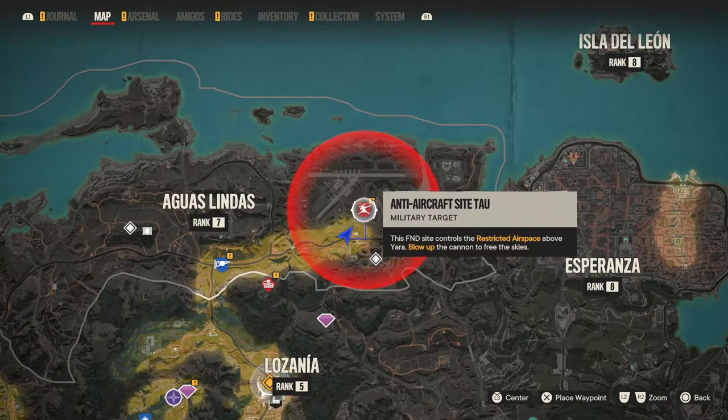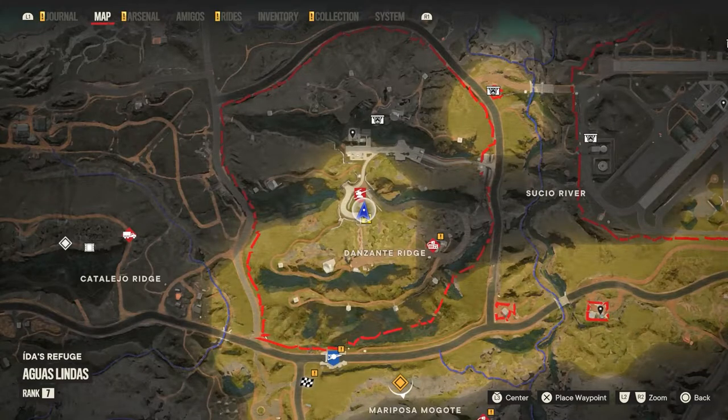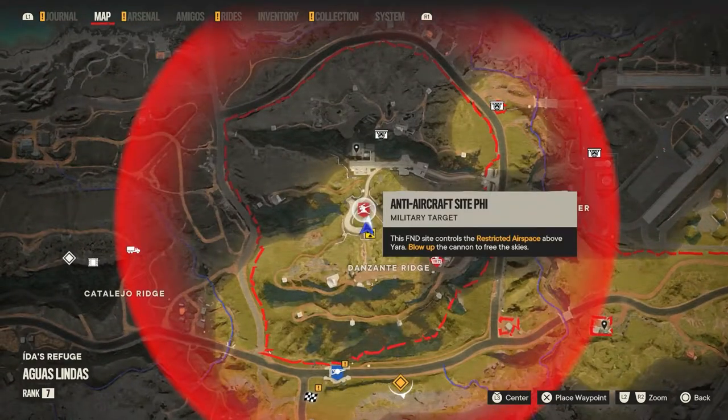Number seven — I went up north to Aguas Lindas. There's an anti-aircraft site right here on the map. You know what to do: helicopter and wingsuit in. Number eight is actually to the west of the last one, right here at Bayida's Refuge in Aguas Lindas. Drop in or drive over, your choice.